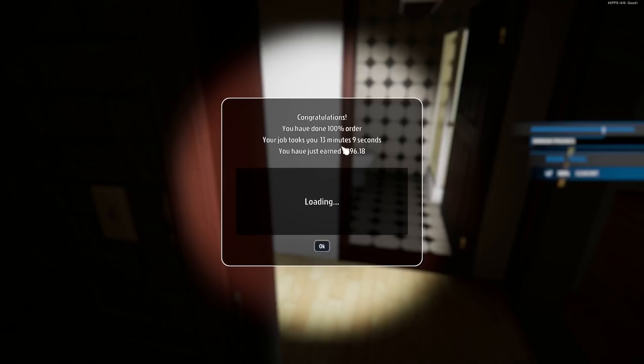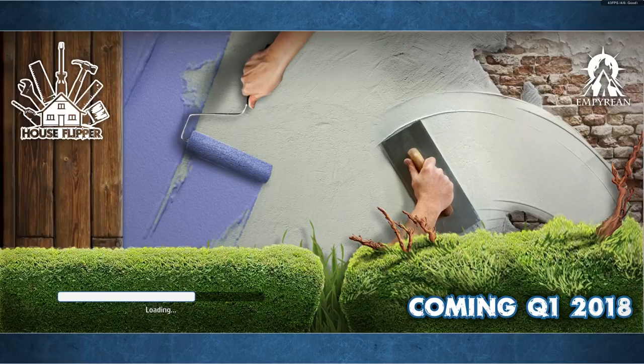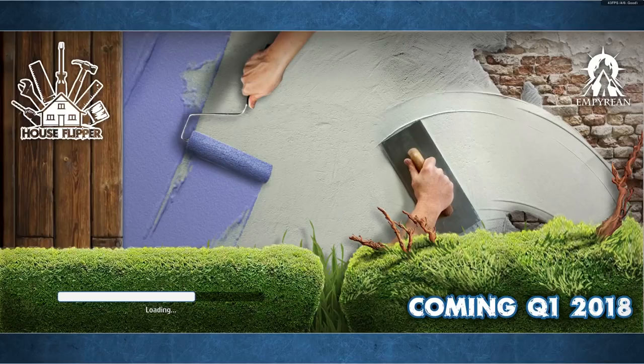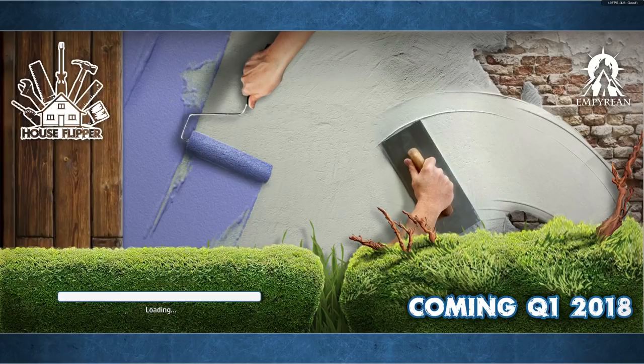Back we go to my house. What I think we'll do is have this video where I just do the little tasks given to me by people sending emails. Currently I have a job from Jack Graham — it says: 'Hi, winter is coming. I'd like to move into my new house ASAP. I need all radiators mounted. Thank you.' You might want to hold your thanks back until after I've ruined your house. Let's go and mount this person's radiators.